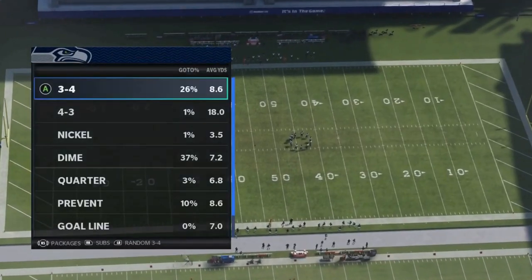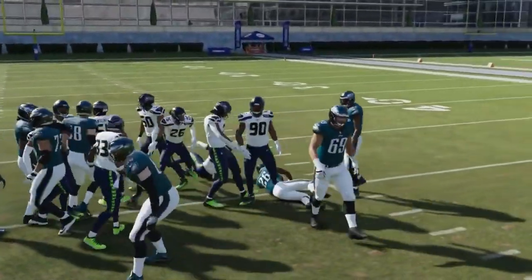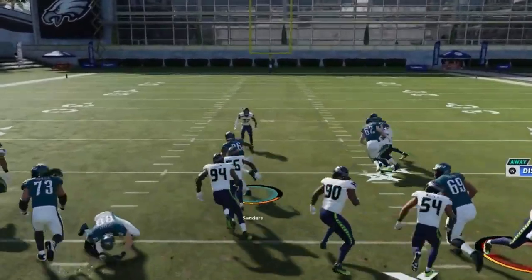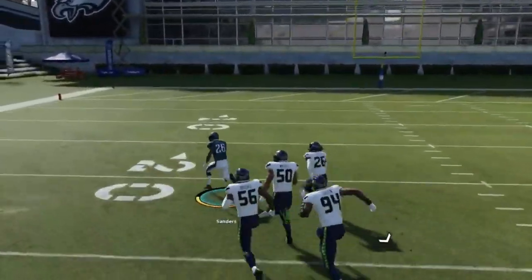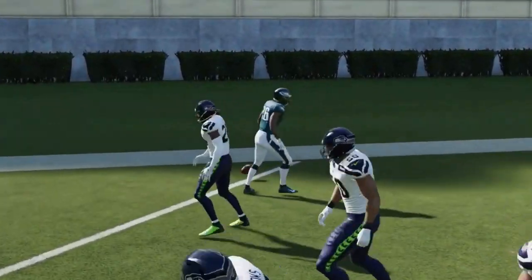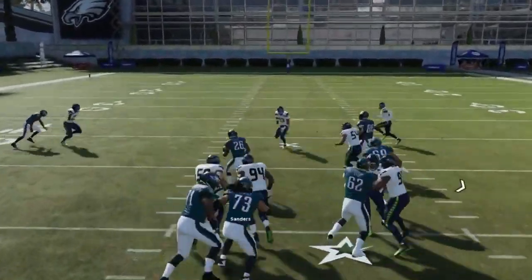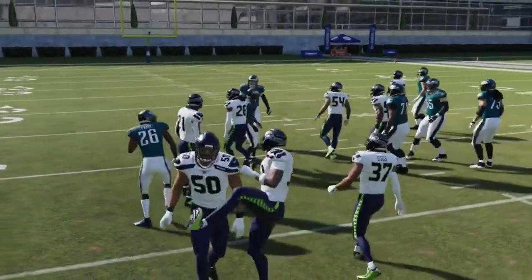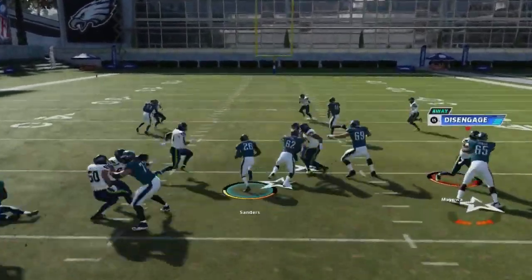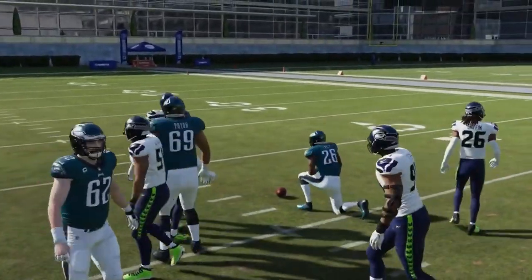Next we got the Halfback Gut — similar to a weak look. Inside runs are really strong and this is another really good one. You have so much blocking that the defensive AI just seems to follow the blockers rather than the running back. Even against a loaded box look, there's a lot of success. The gaps are usually right in front of you — take it to the edge.